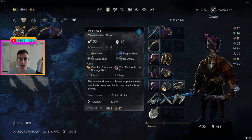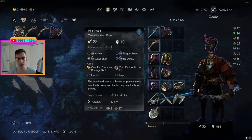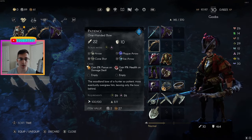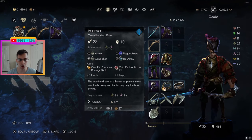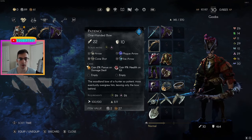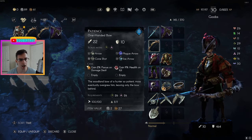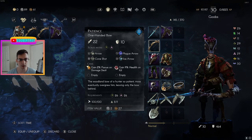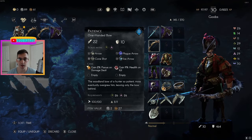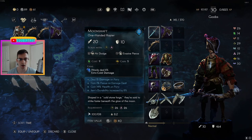For example, with the rapier equipped I have Patience, an offhand bow that scales with dexterity and faith. If you combo cone shot into that freeze status effect you're going to do major damage. To supplement what the Moonshaft is doing, I included the ice arrow rune attack for Patience — this lets me build up the freeze effect from a distance if an enemy dodges too far away. Then the payoff is getting cone shots in, or just using the moment when an enemy is frozen to keep poking with the Moonshaft to build up surplus focus.